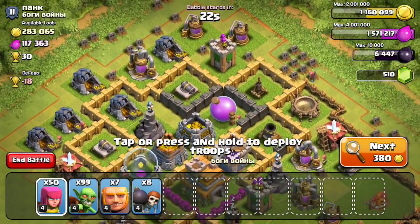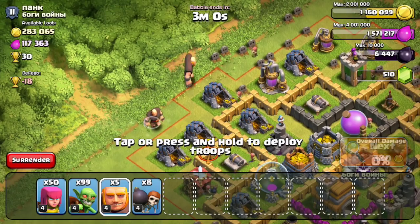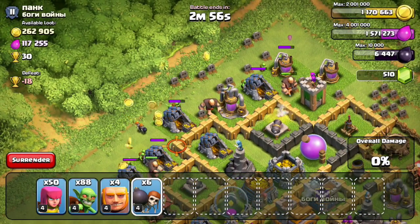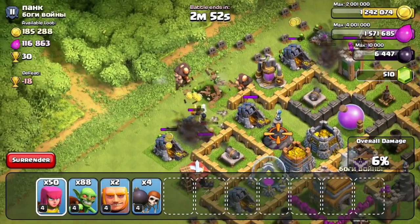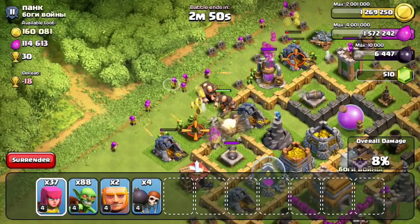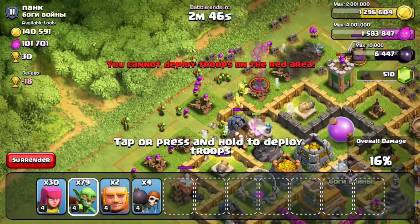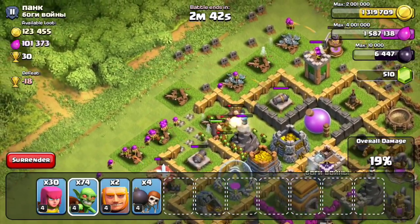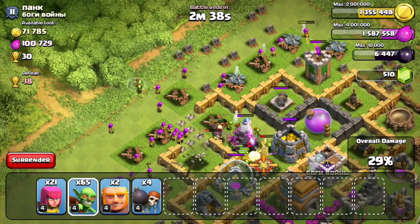Raid number two — definitely not nearly as much available. This guy has 450,000, and most of it looks like it's inside the Mines and Pumps, but there is a pretty significant amount inside the gold storages. I'm going to break through the top left and see if I can make my way throughout this base. Giants are going down, and right after that, Archers are making their way down the top left-hand side. I'm going to slowly funnel those Goblins in — I really wanted them to separate from the Giants so they didn't get hit by the Wizard Tower.